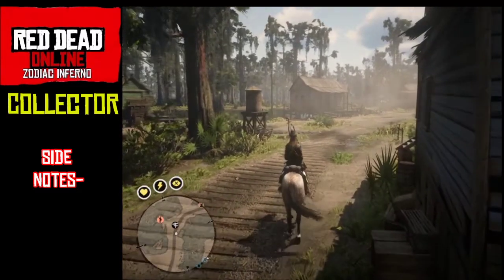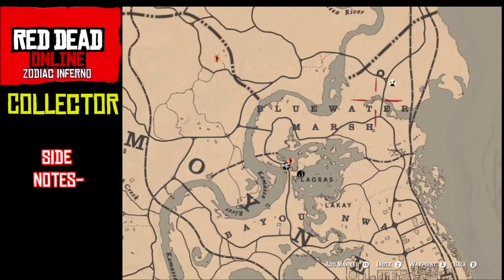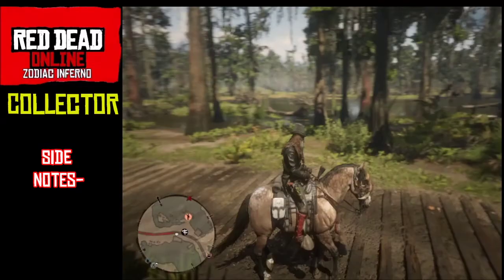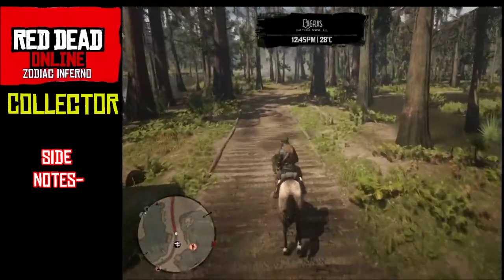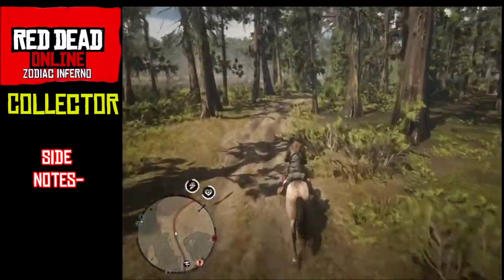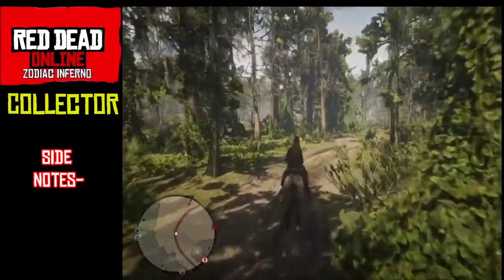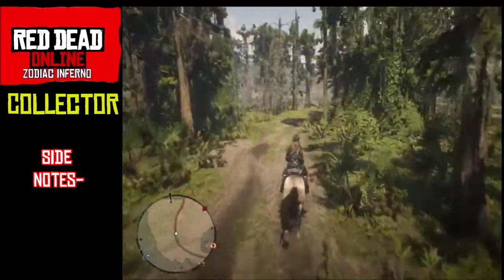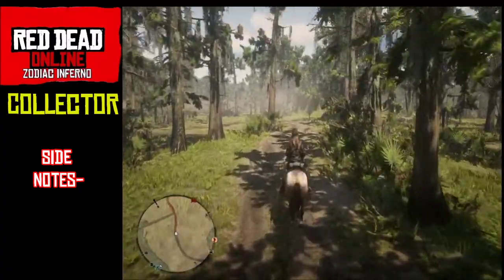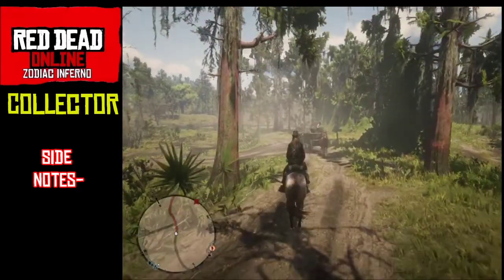Random pickups are also going to help minimize your time. You also want to loot all the bodies you can because that's where you get your extra tarot cards - that'll cut down on some of the time. Salvages and looting bodies - that's about it.